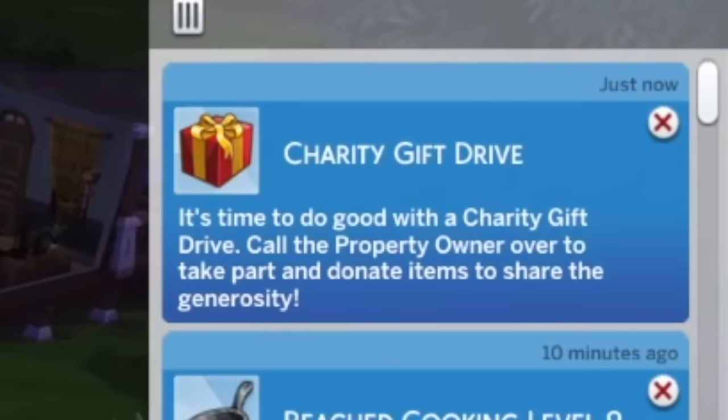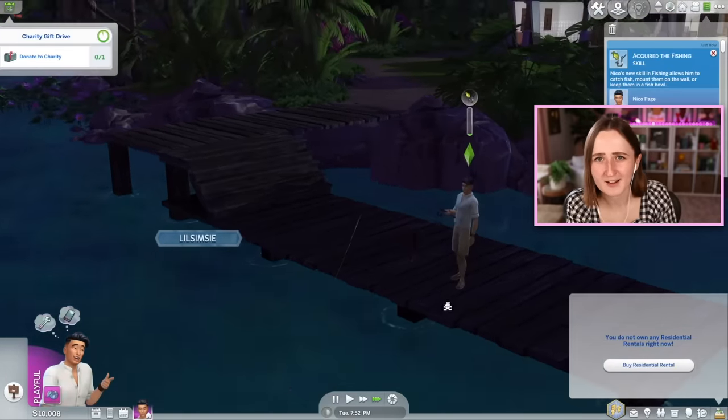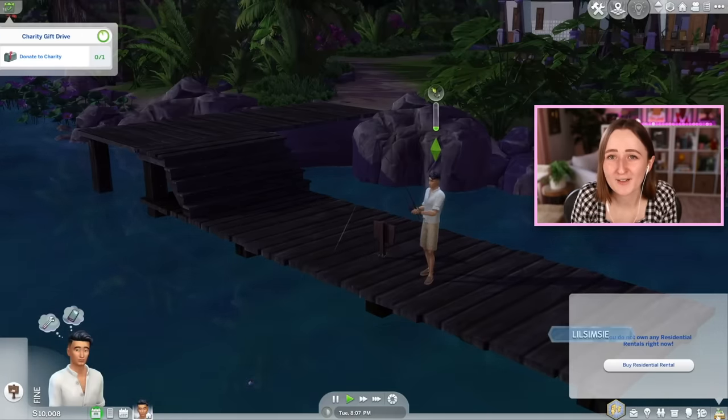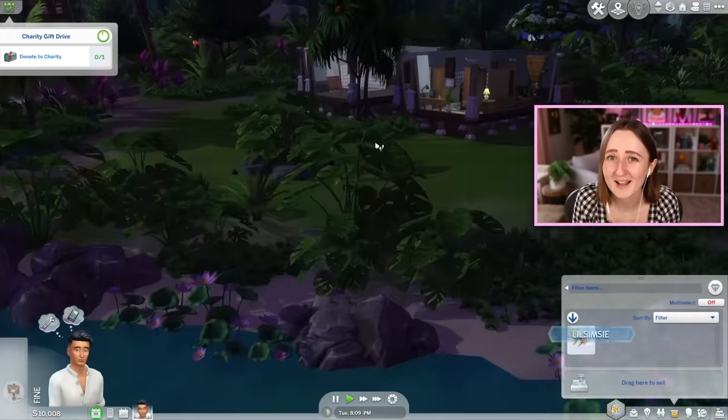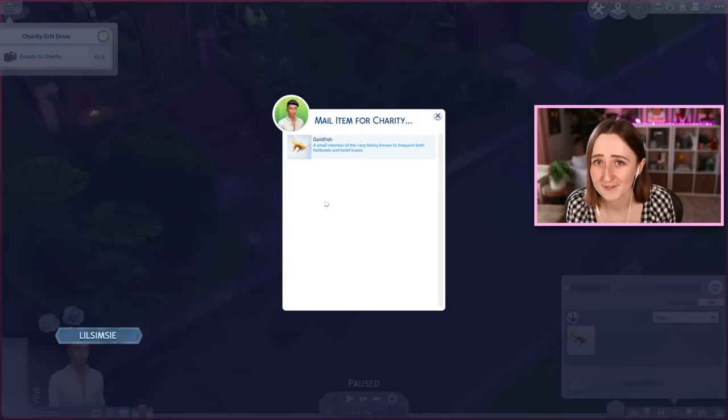If you're playing as a tenant, you have all of that same gameplay just sort of in reverse. If your landlord sucks, you can choose to start the revolt — it's actually kind of fun, and all of the tenants in the building will come out and protest with you. You'll still get maintenance events as a tenant, but you can also have community events that happen. I kept getting one for a building-wide charity drive — nothing really happened aside from going fishing and putting the fish in my mailbox and checking the box, but it's kind of cute to pretend there's a building-wide charity event happening.